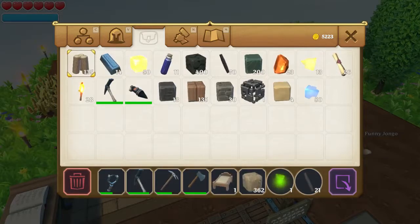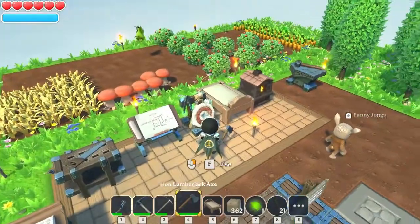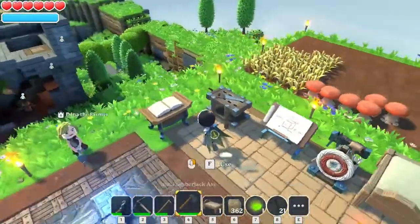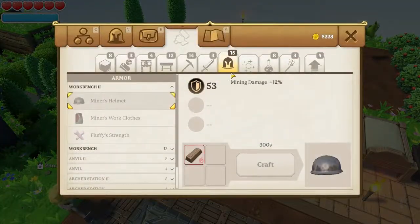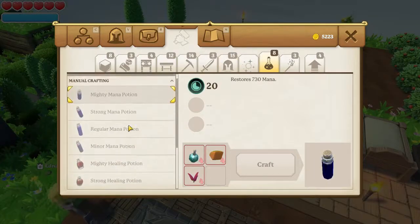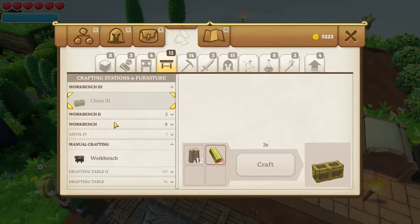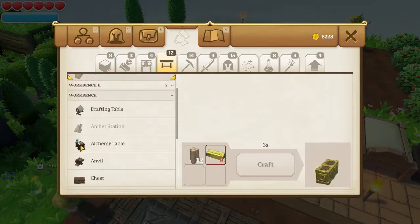I did completely bypass the Alchemy Table when I was creating all the different workbenches. The only logical reason I can find is that because potions were listed there, I didn't give it a second thought. I just thought that was it — I didn't even stop to see in the workbench list: Alchemy Table. I just missed it.